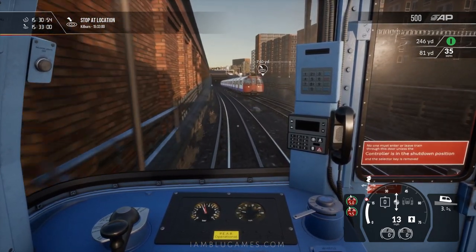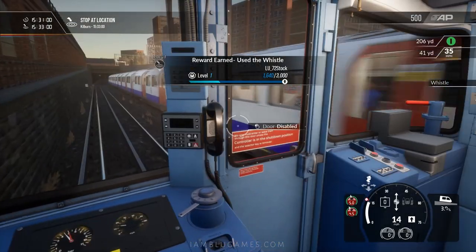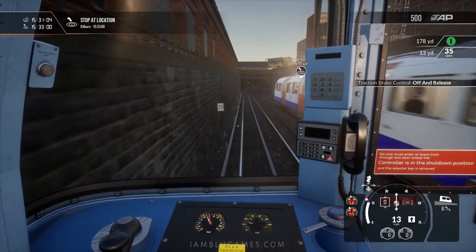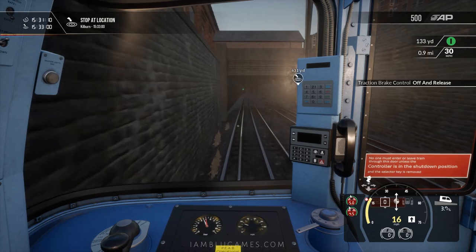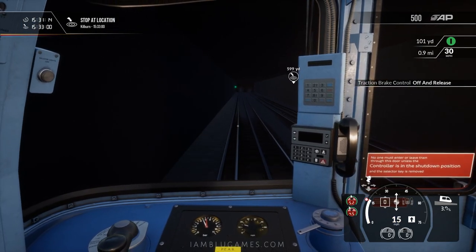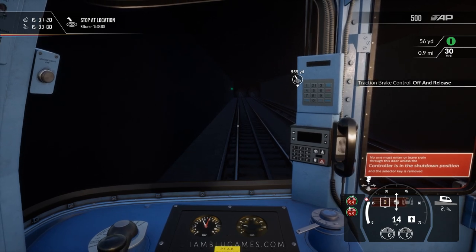Going ahead to maintain our speed. We did a horn test and got another reward. Speed right now is only 15 miles per hour and we're already past the first station. We're coasting down the hill as we go down into the London Underground, and actually have to add some brakes to try to keep this from exceeding the 3.3% gradient.